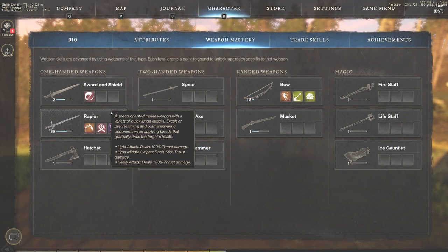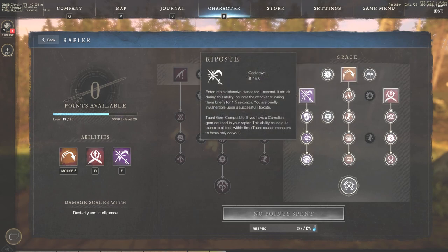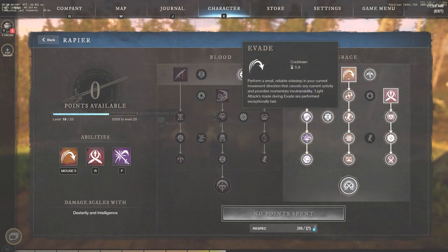Jumping into the first thing, rapier is the main weapon. Use rapier for bow, use it for fire staff. Right now I'm going the full gray side — I'm level 19 of 20, taking advantage of everything on the gray side. You have to play this weapon very well to be insanely good with it. The cool thing with evade is you can dodge pretty much anything — you go untargetable for about 0.5 seconds.